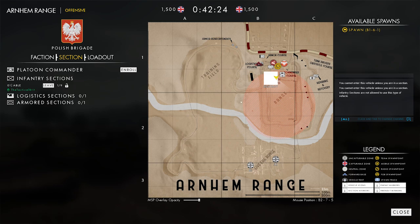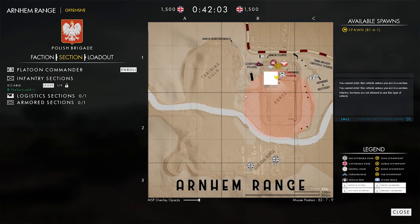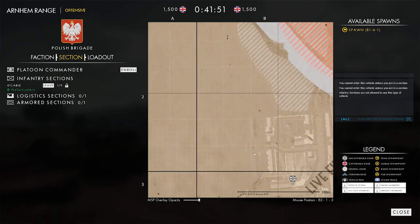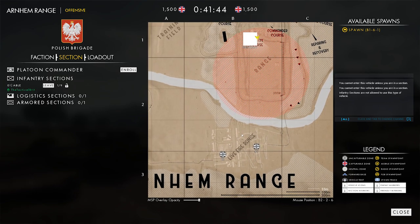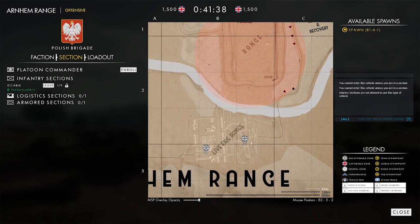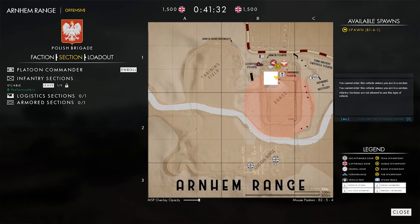For example, if I want to call out an enemy location, I'd say 'hey squad lead, there is somebody in B2, key 1, sub key 3.' What that means is: if you look at the numpad on your keyboard, there are 1 through 9 positions, and within each individual square there is another set of 1 through 9. So for example, I'd say B2 because we're in the B section across and 2 down, sub key 1 because it's in the first section of that key. That's how you call out contacts.